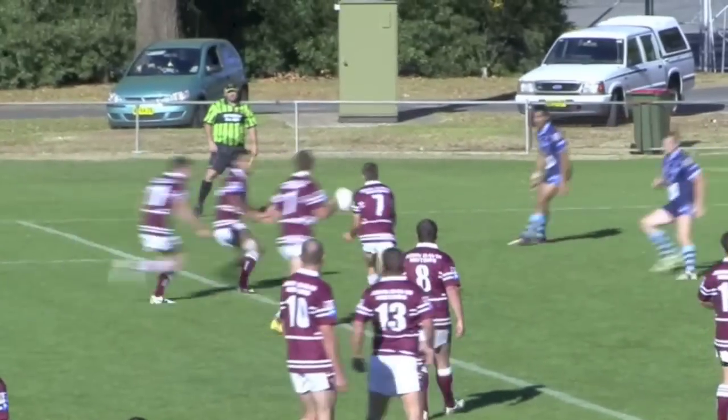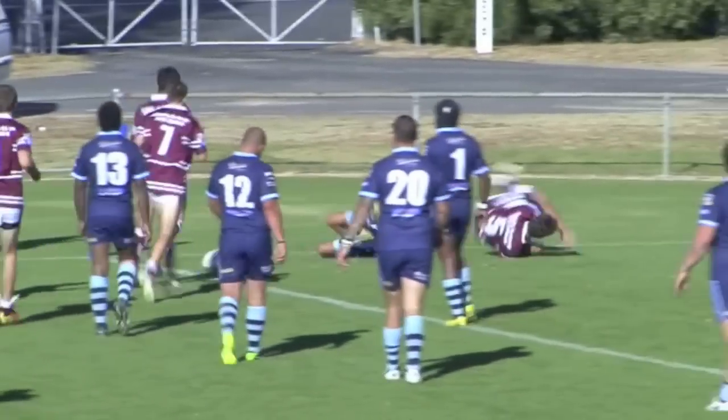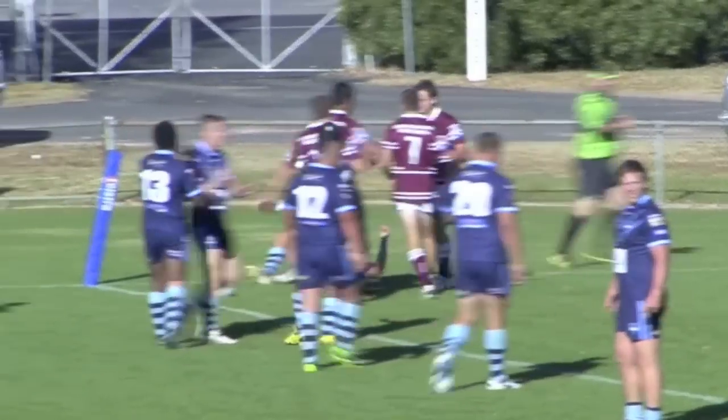Blaney on the attack, number seven gives it out to Nixon, Pettit, and on the wing is Hobby — he is over for Blaney's second try.